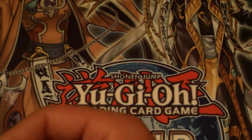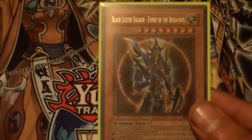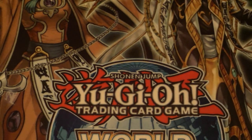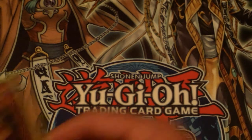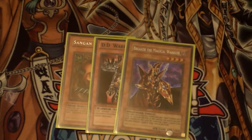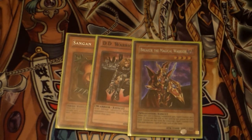For the one-ofs, some really powerhouse monsters. BLS back in the day was huge — it's huge now and still is. A lot of people thought it would never come off the ban list. You also got one Sangan; a lot of the time you're going to be searching things like Sinister Serpent or DD Warrior Lady. Breaker the Magical Warrior was awesome — it had 1900 attack and you could remove the counter to pop a spell or trap, forcing the opponent to chain or it would just destroy it.